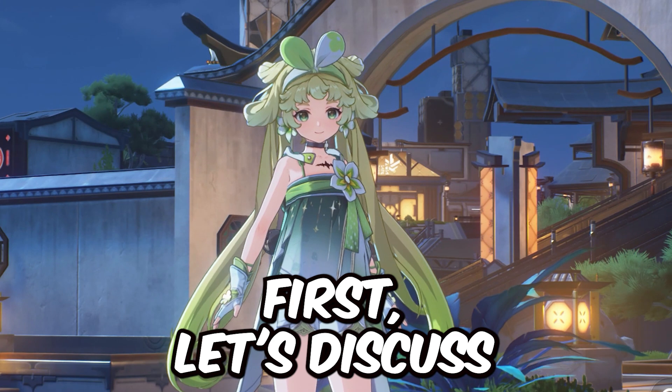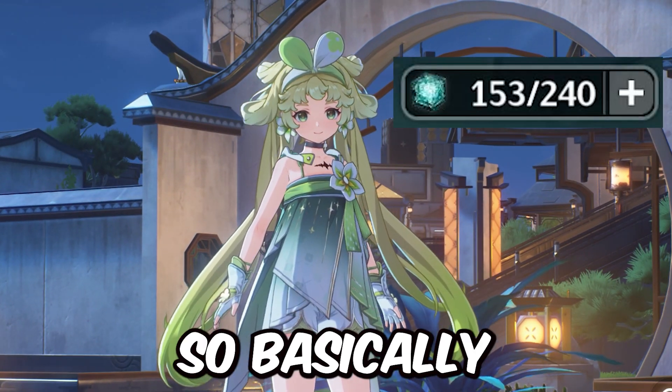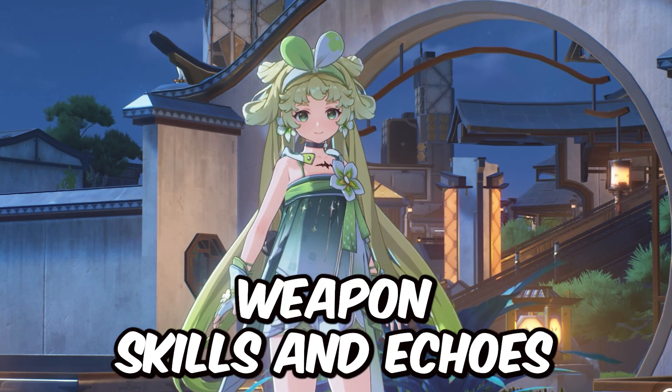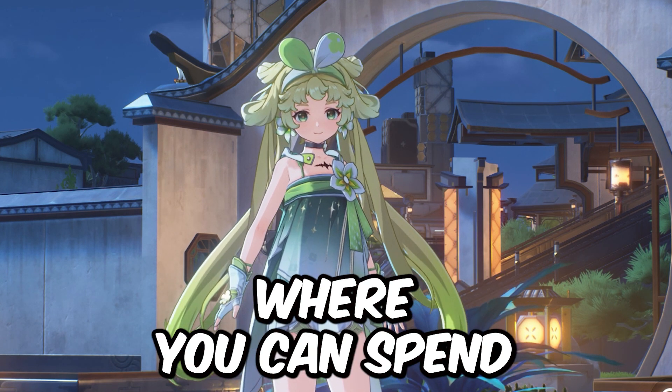First, let's discuss the stamina system which is called the wave plate. The wave plate is used daily to obtain leveling up materials for characters, weapons, skills, and echoes. We have four categories where you can spend your wave plates.